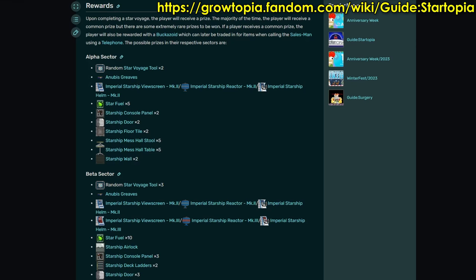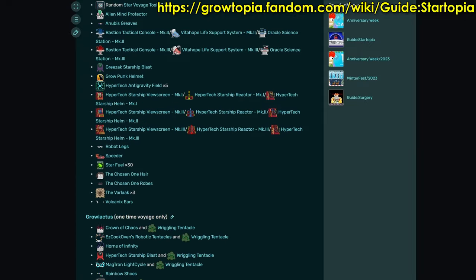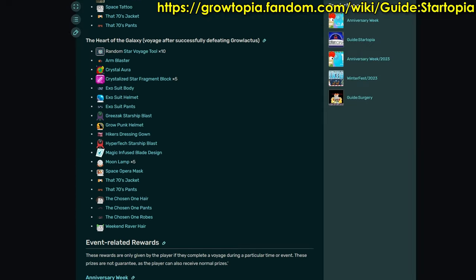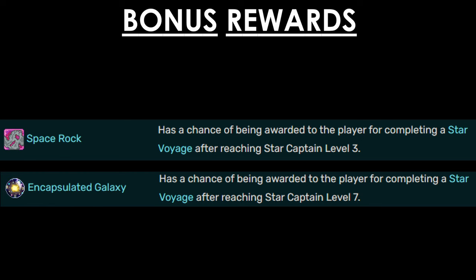The possible rewards you can get from completing a mission depend on the sector you are in. You can see all the possible rewards from each sector on the Growtopia wiki — there are a lot. There are also bonus rewards you can get if your Star Captain role level is high enough. You start getting Space Rocks at Star Captain role level 3, and you start getting Encapsulated Galaxies at Star Captain role level 7.